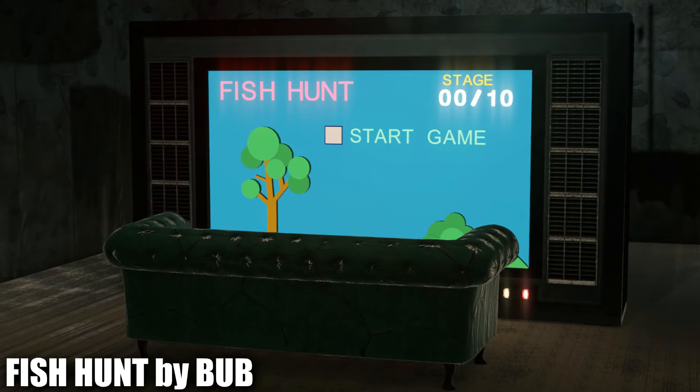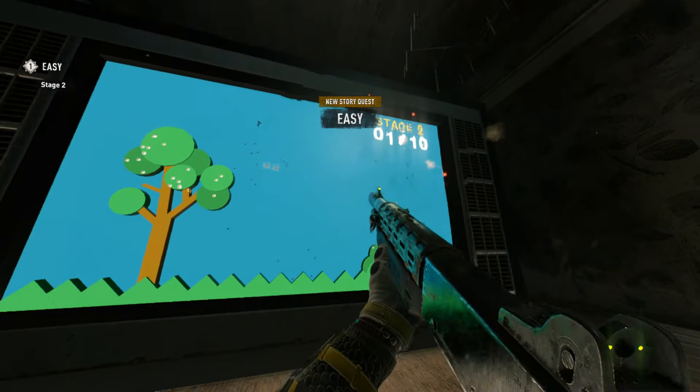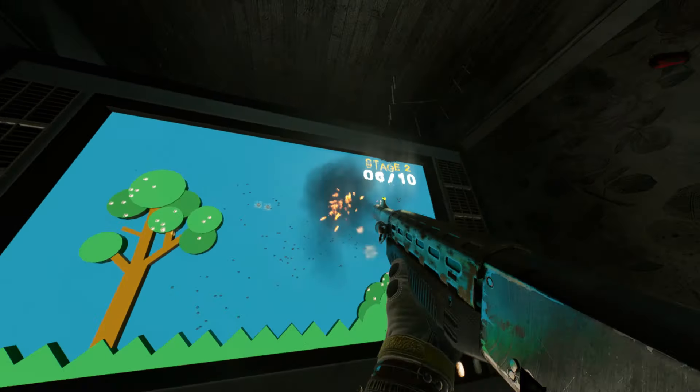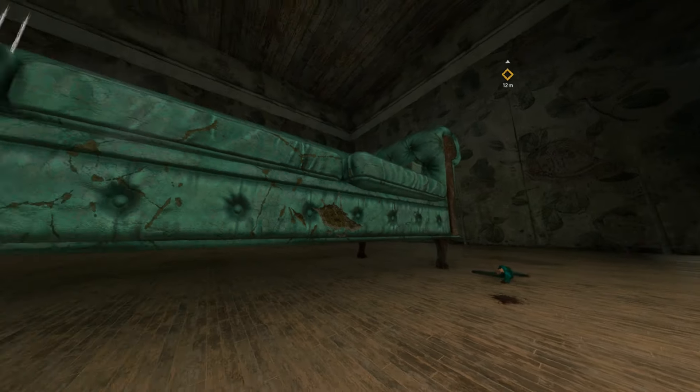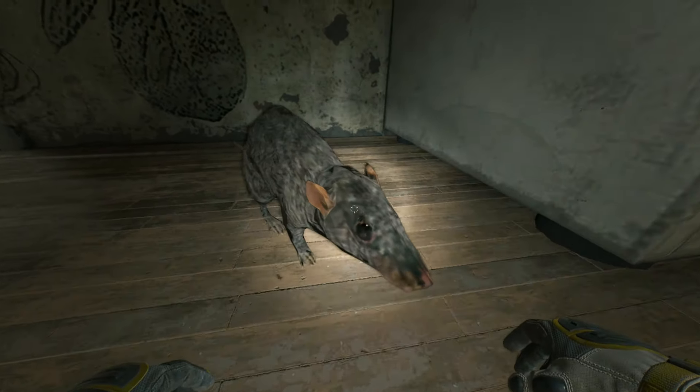The next map, also by Bub, is a cute little recreation of Duck Hunt where you've got a shotgun and your goal is to shoot the ducks — but this time it's the fish eye fish. It's really straightforward, but it does show a good example of what minigames can be like in Dying Light 2. The map is also set within a giant room, so I actually found that to be pretty fun to explore and hang out with the ratatouille a bit.